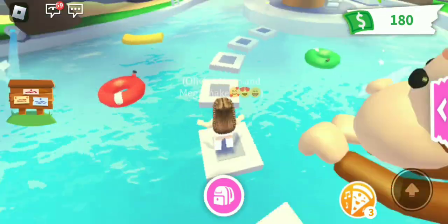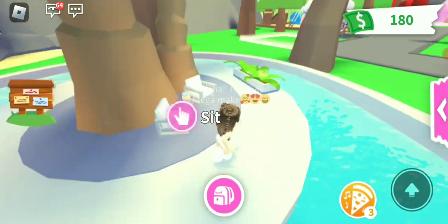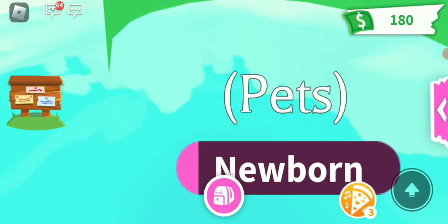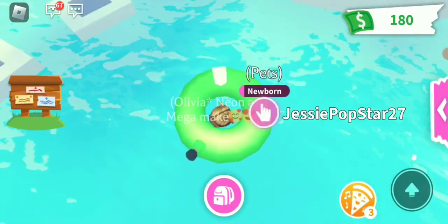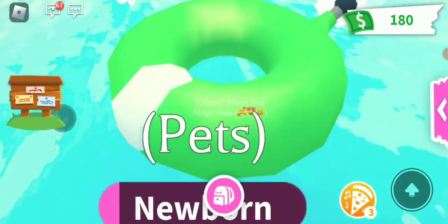There's a bunch of cute things here. It's all decorated. There's like this little sitting area over here. Floaties — it would actually be so cute if you could actually ride and sit on them. I'm like in between one of them.